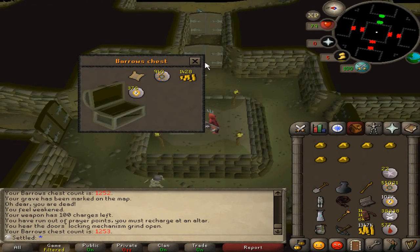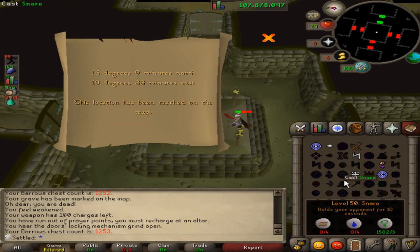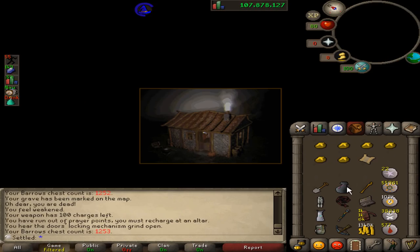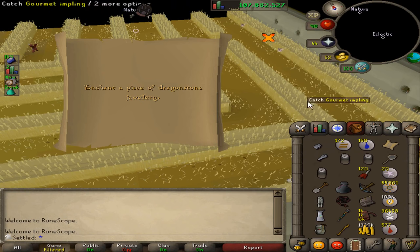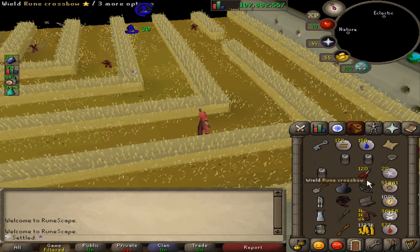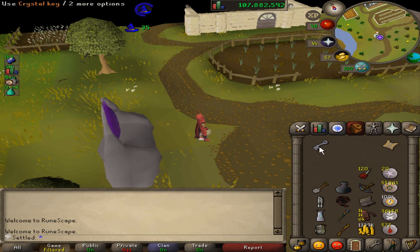Elite clue number four — I've had a lot of luck completing these in the last episode, so we're going to try to keep the streak alive. Chest 1253. I got this challenge scroll from Sherlock for a dragonstone, and I actually got some dragon darts while hunting for the crystal key — that's like 400k in my pocket. I got this crystal key so I'm going to get a dragonstone and enchant it.